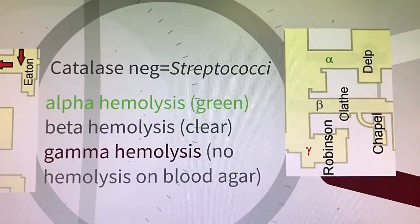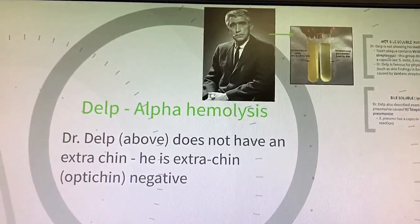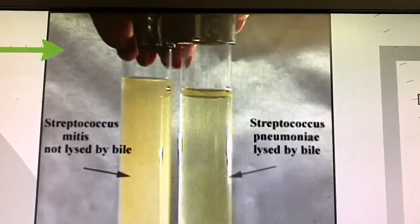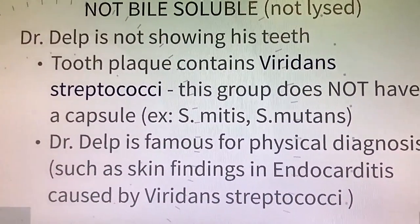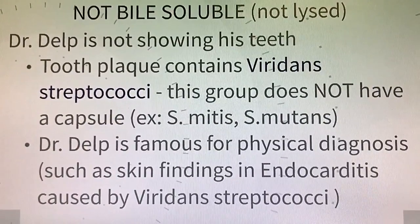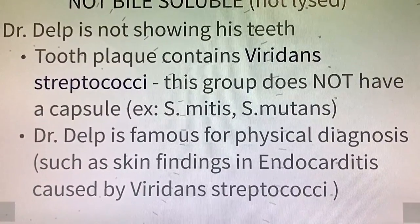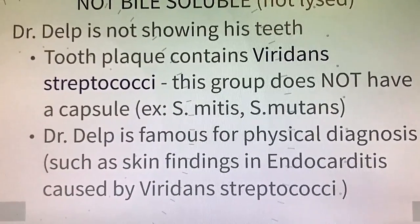First, let's go to hallway A, the Delp Hallway. Remember Dr. Delp did not have an extra chin — he is optochin-negative. Dr. Delp also did not show his teeth in the portrait. Tooth plaque contains Streptococcus viridans. This group does not have a capsule and contains organisms such as Strep mitis and Strep mutans. Dr. Delp is famous for physical diagnosis such as finding skin findings and endocarditis caused by viridans streptococci.